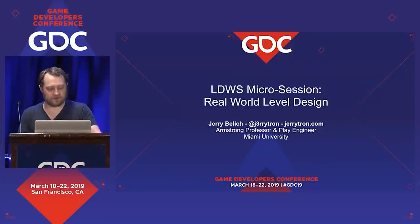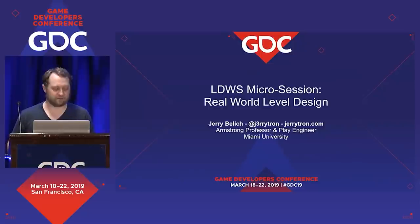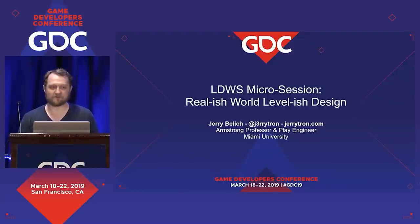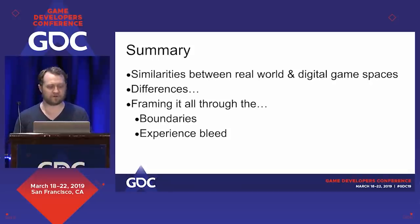I'm Jerry Bellick, professor of game design at Miami University in Oxford, Ohio, and a play engineer. A lot of what I do is designing physical, hardware, electronic, and digital experiences — running the gamut. This is real-world level design, sort of. We're going to talk about a few lenses I use to look at designing in spaces and how that connects to digital and real worlds — where the similarities are, where the differences are, and specifically looking at the boundaries of designed experience and the experience bleed.